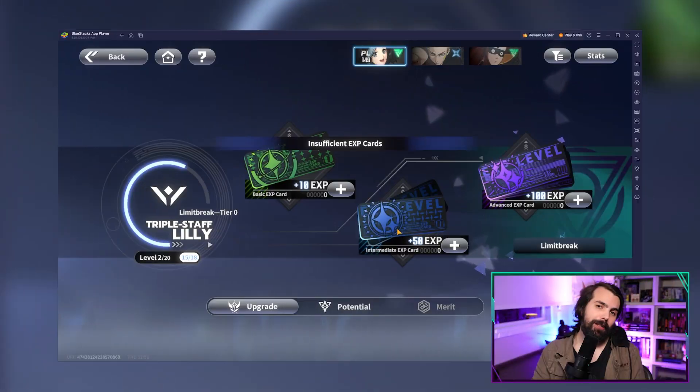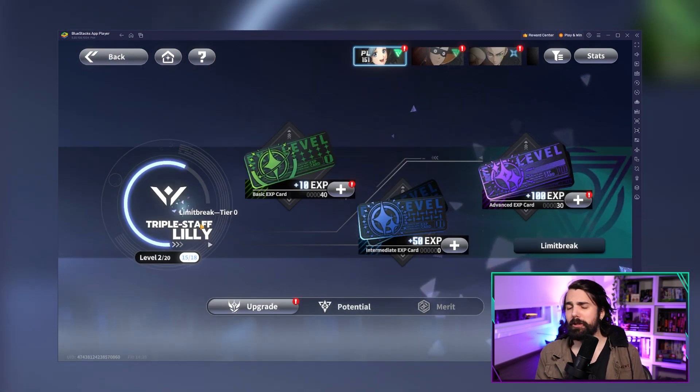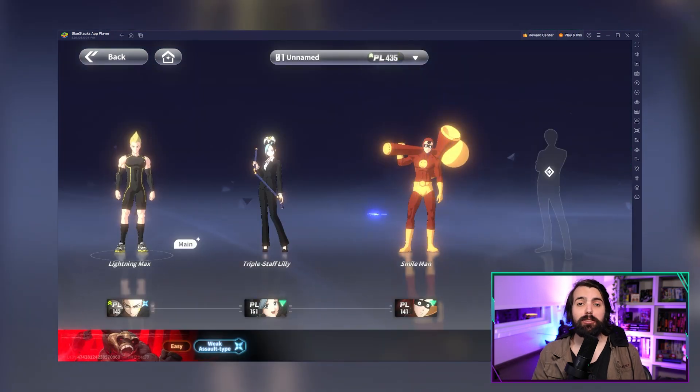XP cards are the key to leveling up your characters. Strengthen them, unlock new abilities, and dominate the battlefield. With three levels of XP cards, you'll be powering up your squad in no time.